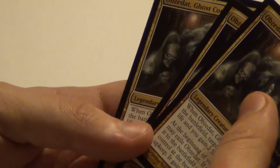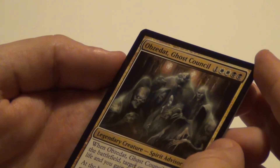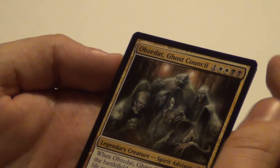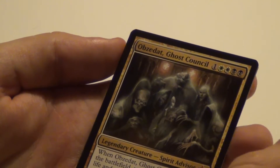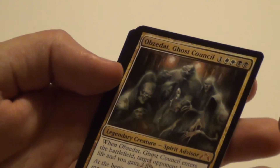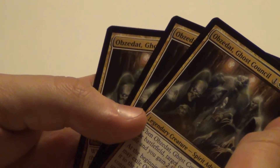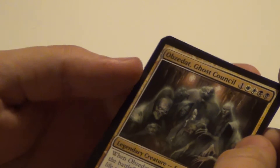Then we have Obzedat, Ghost Council — a legendary creature, spirit advisor. For 5 mana it's a 5/5. When it enters the battlefield, target opponent loses 2 life and you gain 2 life. At the beginning of your end step, you may exile this card. If you do, return it to the battlefield under its owner's control at the beginning of your next upkeep with haste. So just do it every turn — 2 damage and 2 life. You would probably use that ability almost every turn.